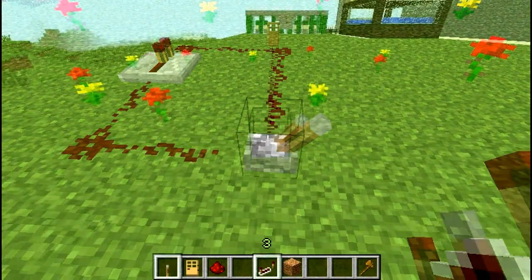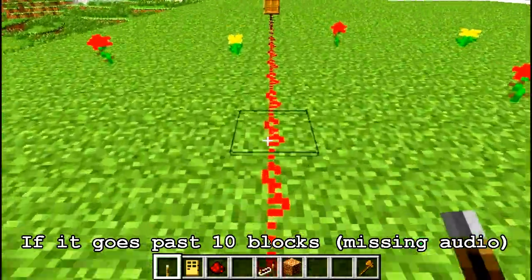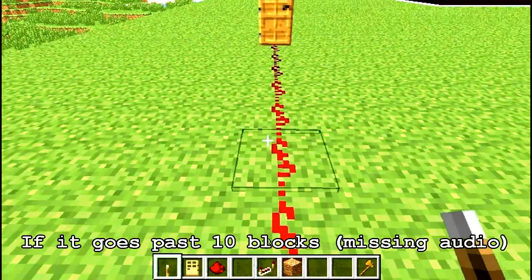Power only travels around 10 blocks, and the power needs to be extended if it goes further. This can be done by adding a diode into the wiring.